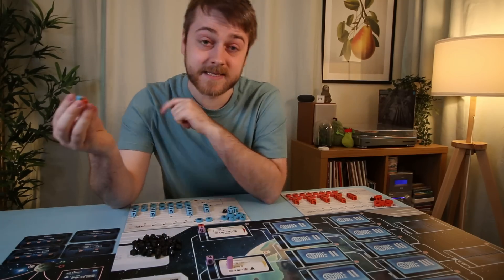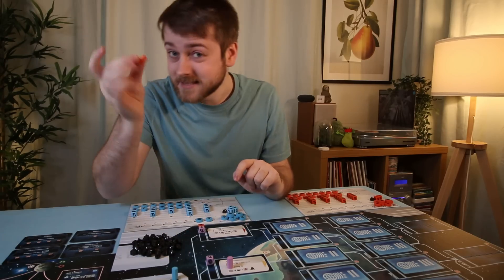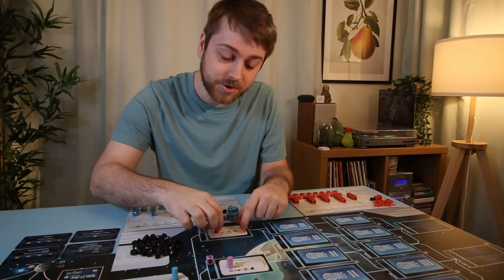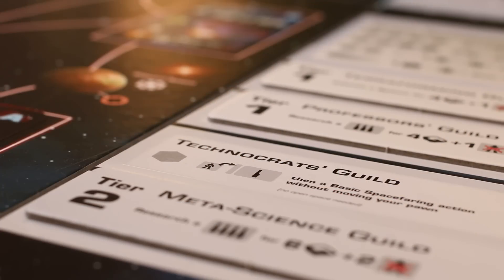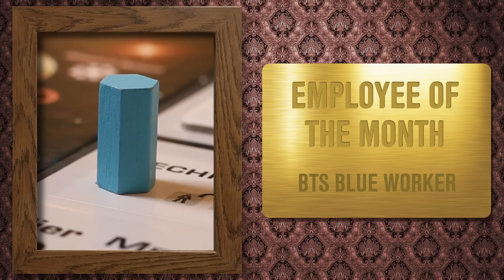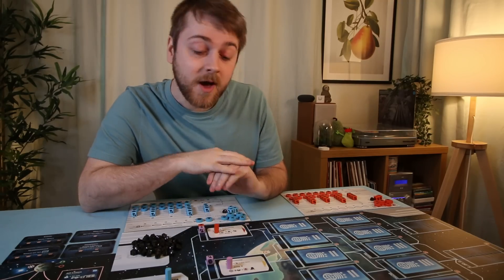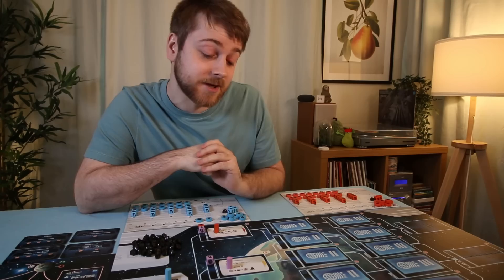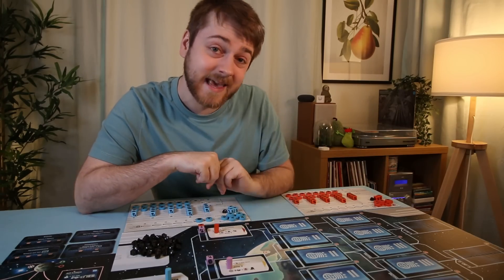Beyond the Sun is a worker placement game — a kind of game where you take a little worker and put it on spaces on the board to collect stuff. But the twist here is that Beyond the Sun just has one tall hexagonal worker per player, and throughout the next 60 to 120 minutes, between two and four of you are going to be using your very own tall hexagonal workers to claim spaces on this comically large and comically empty board.